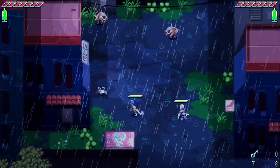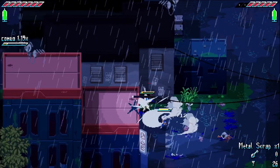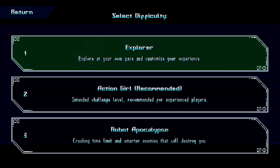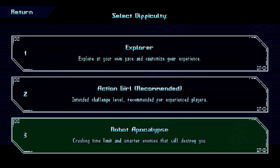The most exciting thing is that every mode mentioned, including the main story, is playable in co-op. Finally, Unsighted does feature Explorer Mode, which disables the time mechanic entirely. Options are nothing but a good thing, and Studio Pixelpunk implemented this while communicating the intended experience to its players. The language they use on the difficulty selection screen is crystal clear. The second mode, Action Girl, is the recommended choice and the intended challenge level. They did this while adding an easier option for accessibility that can be selected at any time, and even a harder option, Robot Apocalypse, for those looking for a challenge.